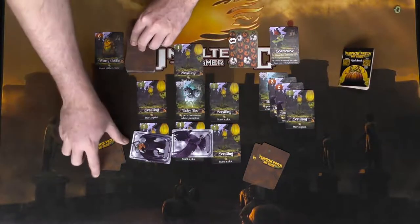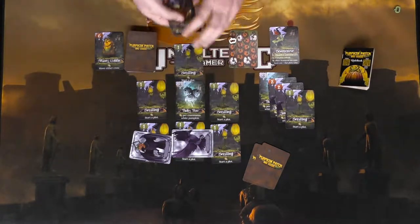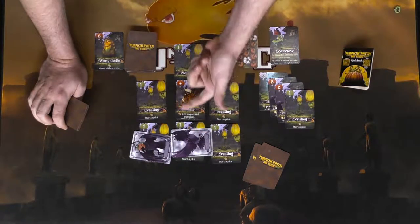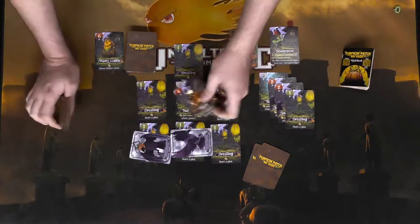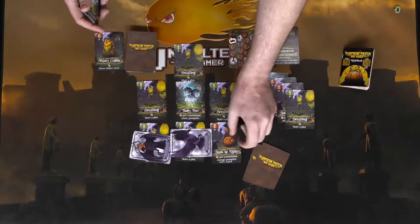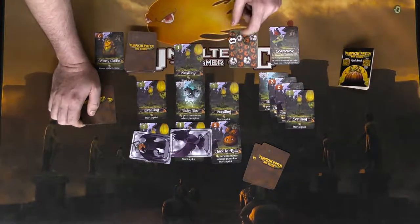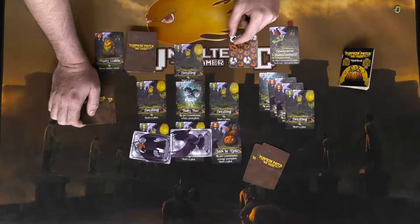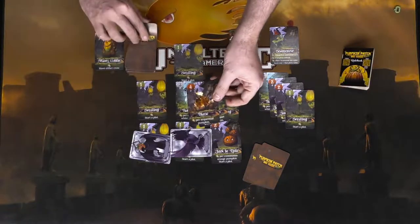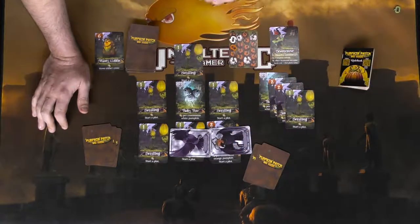Back to the first player — he has a four, which scores one point per sequential pumpkin. If there were a four, three, two, and one in sequence he could score up to four points, which is pretty powerful. But no sequential pumpkins available, so instead he plays a two, scoring one point per continuous orange pumpkin — only one there, so he moves up one. He played from his hand, so he discards what he doesn't want and draws up to three, then moves his crow.